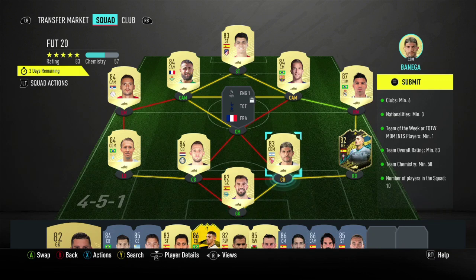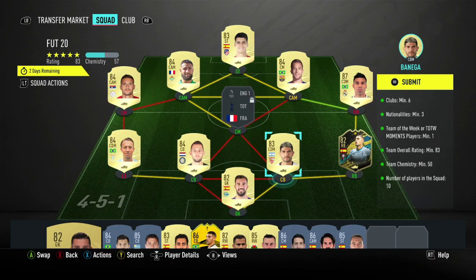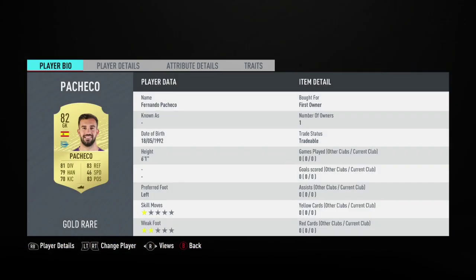An 83-rated team is actually like an 85 or even 86-rated team because of the brick slot, which doesn't add to the rating. 50 chem as well, which is nice. You need one Team of the Week player. The one we went with is this guy — 80-rated from La Liga. He's only 12k, pretty chill.